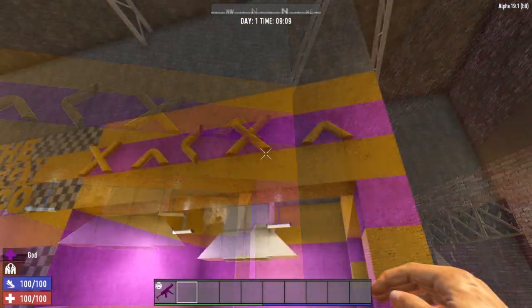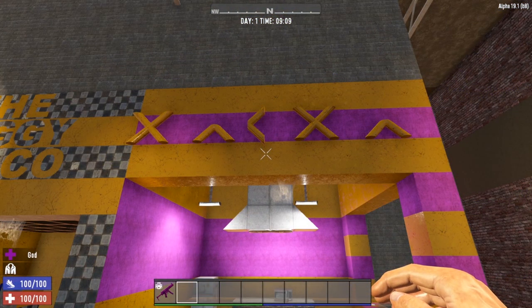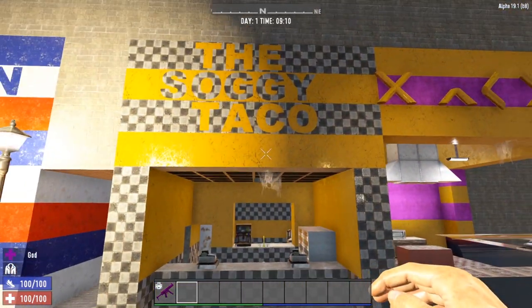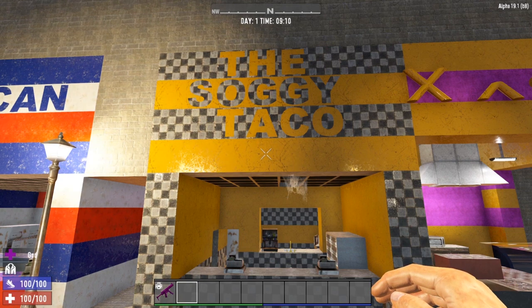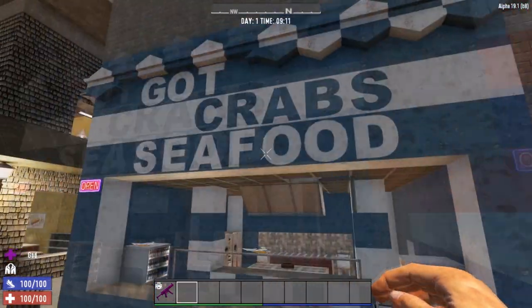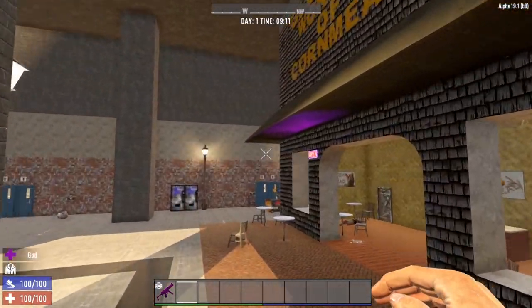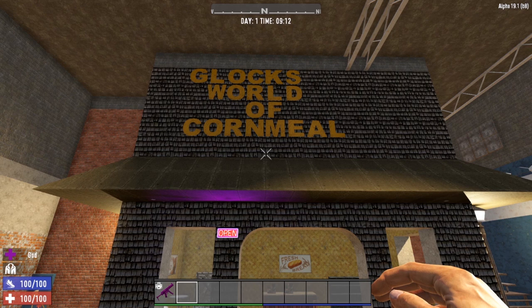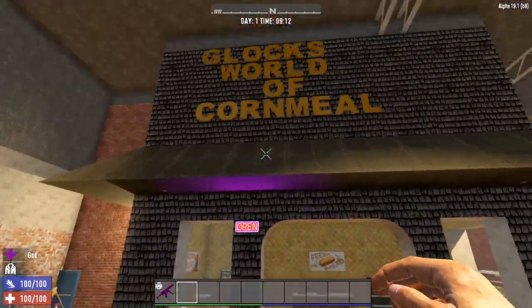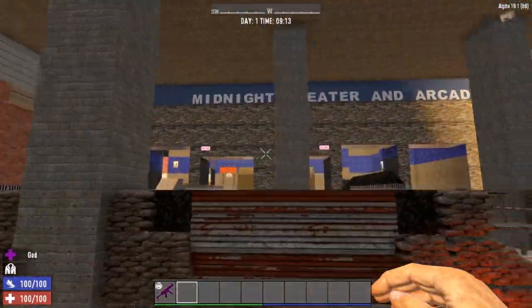Now we come to the food court section of the mall. There are restaurants with names that are symbols — just like similar restaurant types you'd find in malls all across the country. Next up we've got the Soggy Taco — tacos should never be soggy, and I think that's the whole point of the store. Then American Wiener, Got Crab Seafood, and of course Glock's World of Cornmeal, because we all know how fond Glock is of cornmeal. The names make me chuckle every single time. We've also got another set of bathrooms here with vending machines.